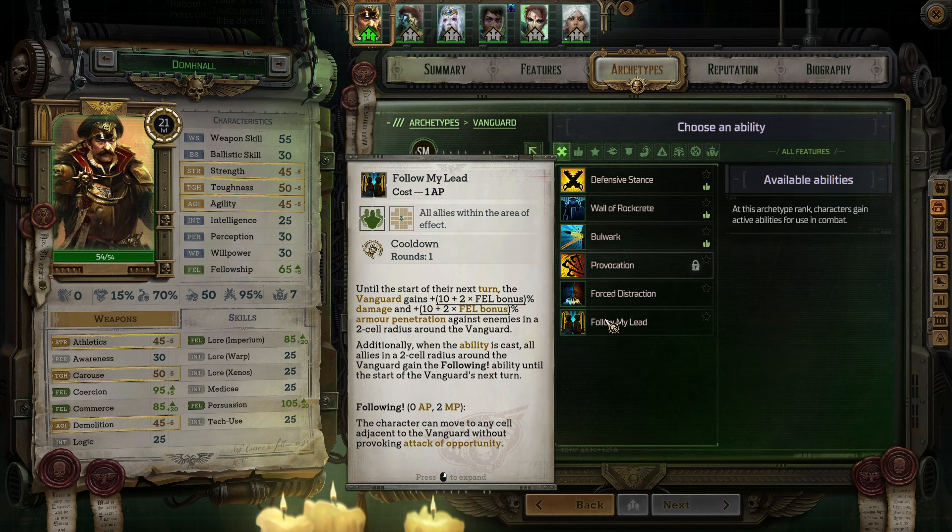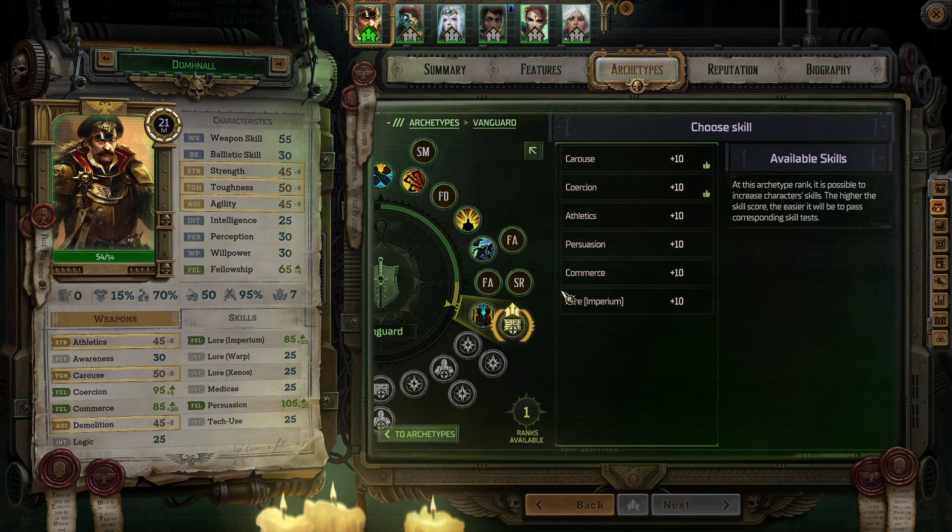Additionally, when the ability is cast, all our allies in a 2-cell radius around the Vanguard gain the following ability until the start of the Vanguard's next turn. Following grants 0 AP and 2 MP - the character can move to any cell adjacent to the Vanguard without provoking Attack of Opportunity. Seems pretty good to me.